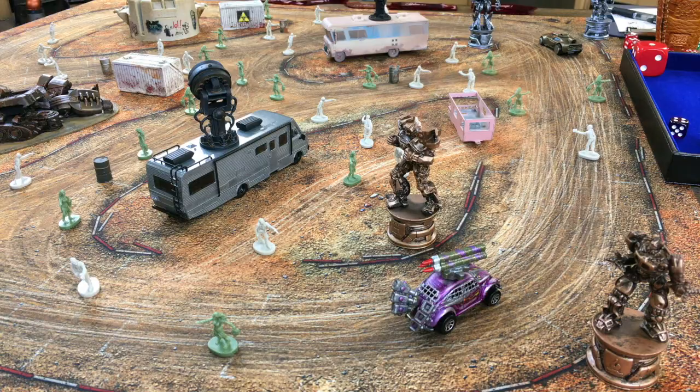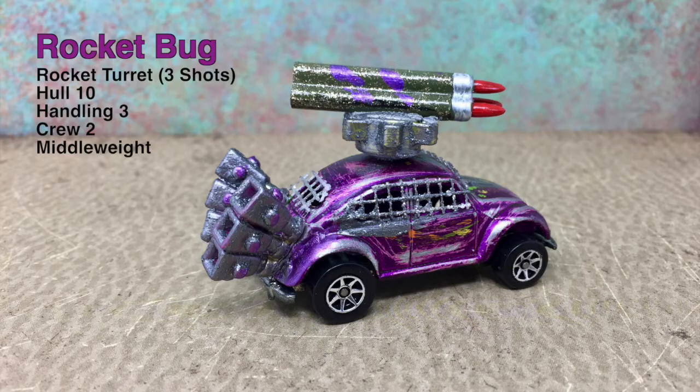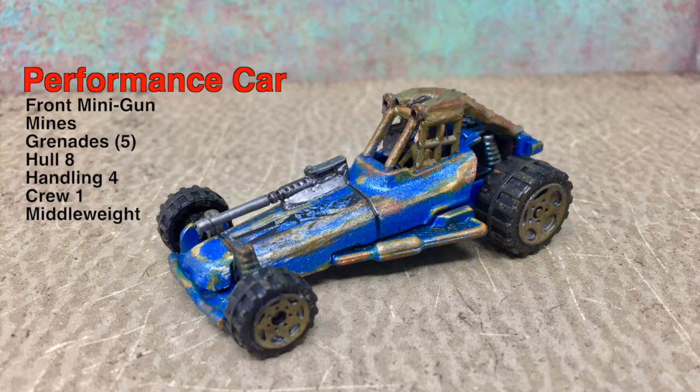If someone wants to get through and reach the zombies, they can crash through the trailer — there will be a collision hazard. Lynn, do you want to talk about your cars? You've got the Rocket Bug, which has the rocket turret, and the Blue Streak, which has a front heavy machine gun and a rear-facing minigun. My two cars: the gold one is called 'It Smells Like Victory' — it has a front-facing flamethrower, an extra crew member, and Molotov cocktails. The performance car has a front minigun, a mine dropper, and the driver has a box of grenades.